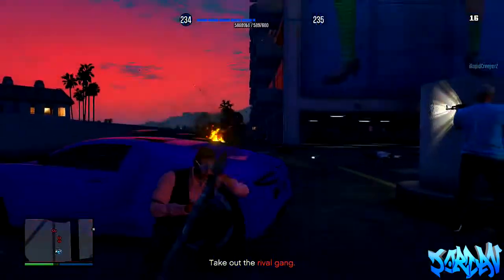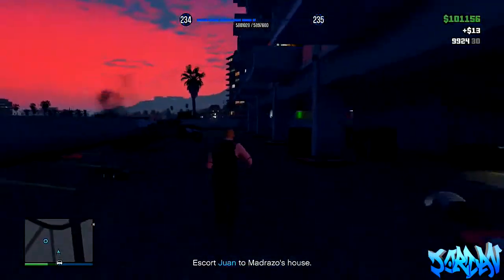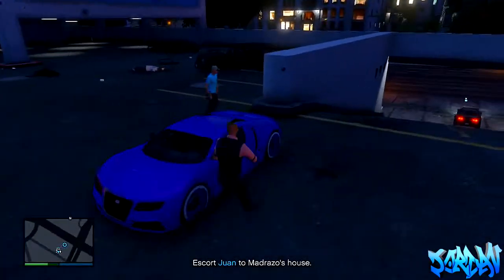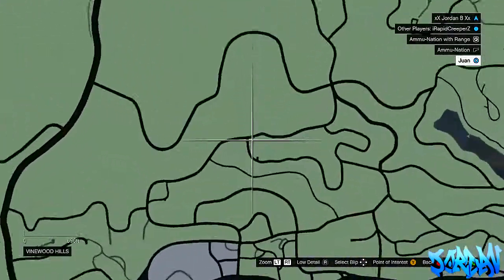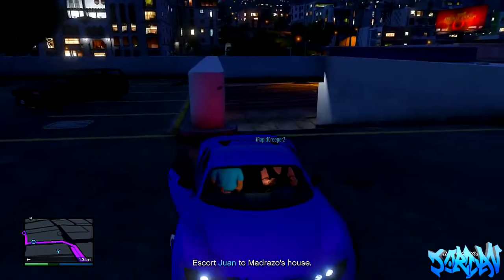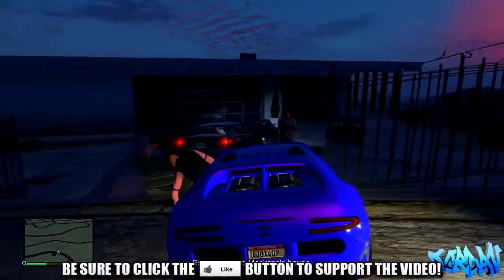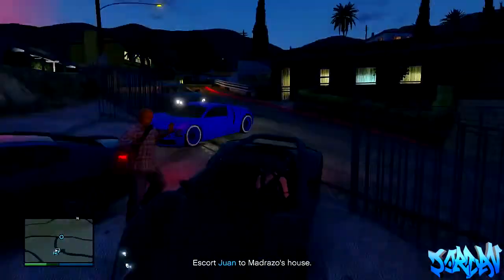We've started up a mission called Hold Up Burton and you just need to go through the mission and kill everyone. I recommend using RPGs because there are so many cars around that you can blow them up and it will kill the people around you. Once you've killed everyone, Madrazo will start driving away. You're going to have to set a marker where I just did, because we're going to drive to Madrazo's house before him. It says you've got to escort him, but don't — just drive ahead of him and get to his house before him.